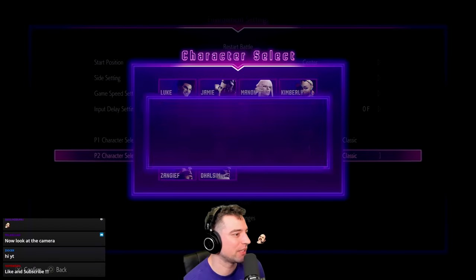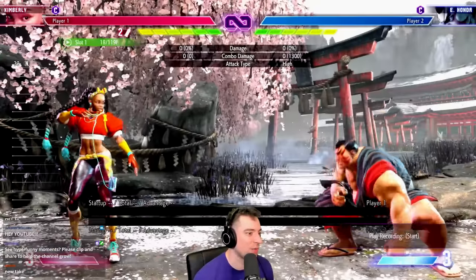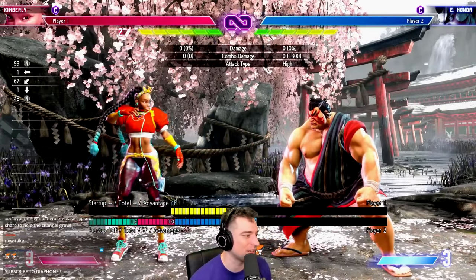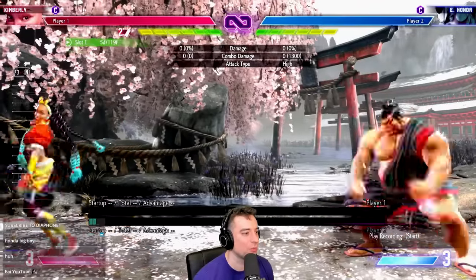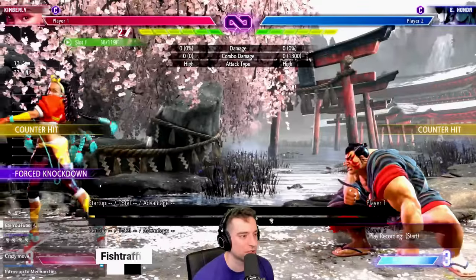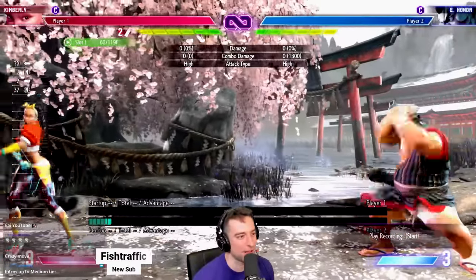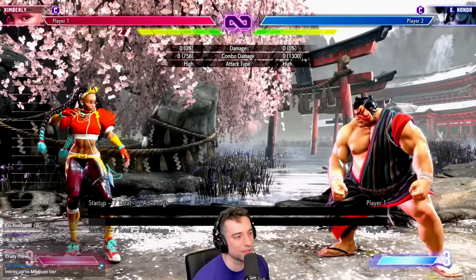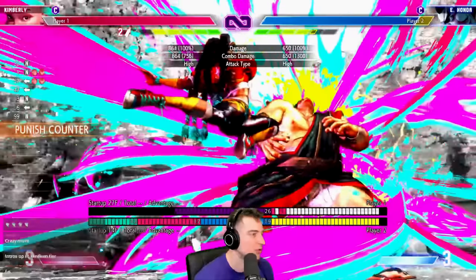The first character we need to talk about is Honda. This move right here is a safe on block headbutt, and it starts up really quick — it has a 14 frame startup, which means that you cannot react to it unless you're at max distance. So you might think you can try to hit him out, but unless you're that far, you're not going to. It depends on the distance. If you're really far, you can do Drive Impact.